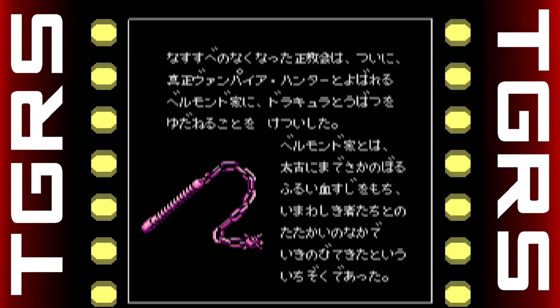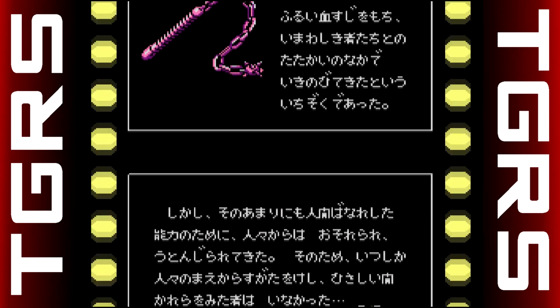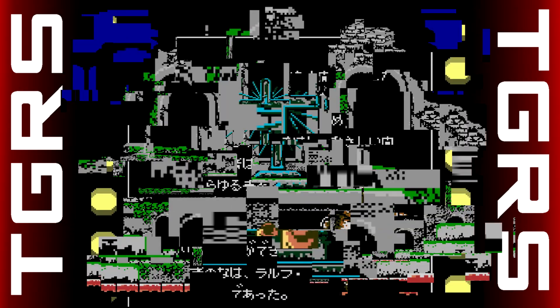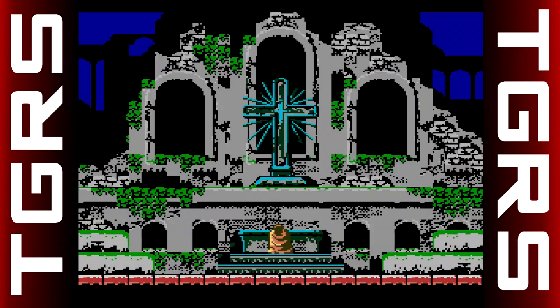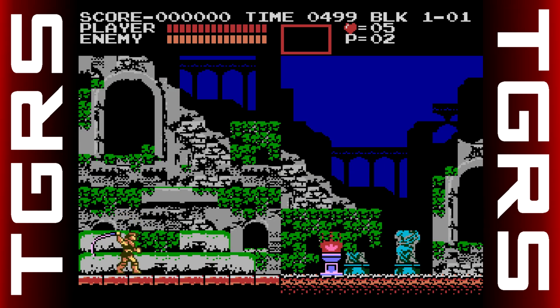The Belmonts were run out of Transylvania a long time ago because the people of the land were afraid of them. But then Dracula's Castle rose again and they called upon the Belmonts for help. Trevor doesn't actually start the game at Dracula's Castle unlike the first — it starts far away and Trevor has to make his way there.